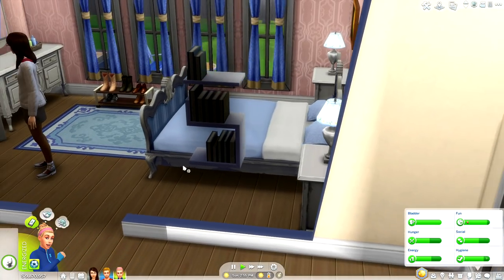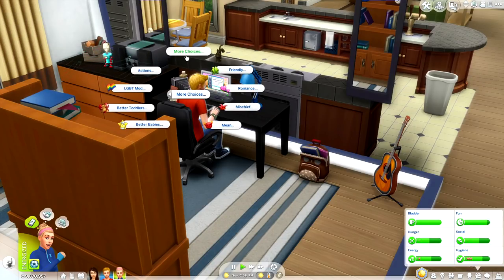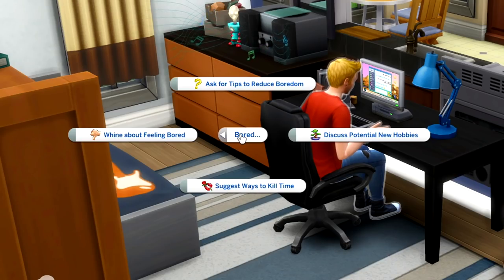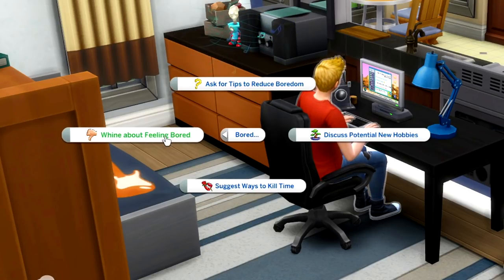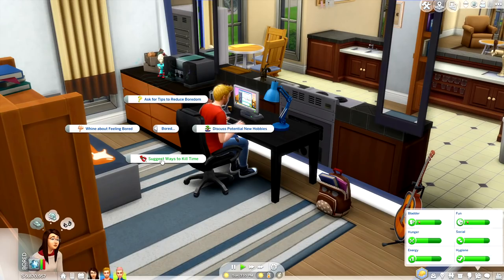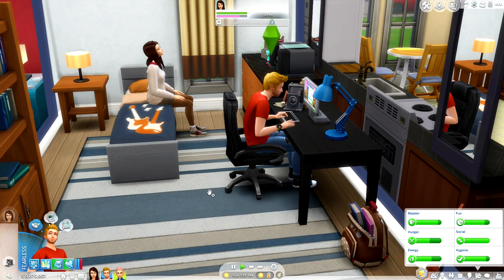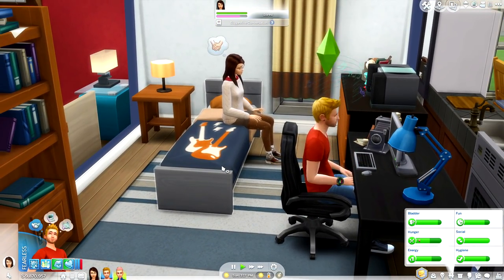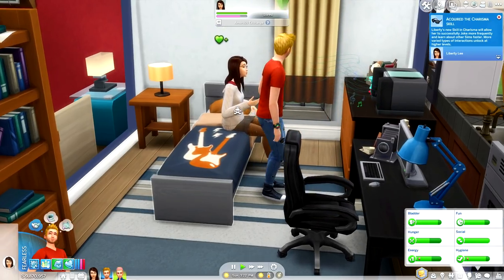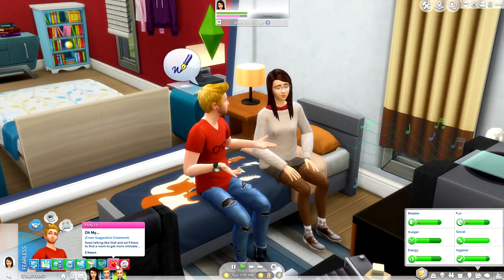Liberty has gotten a little bored with painting, so she's going to come over to Travis and encourage him to do something more fun. Underneath the bored pie menu, we can ask for tips to reduce boredom, whine about feeling bored, discuss potential new hobbies, and because the relationship is high enough, suggest ways to kill time. I love that there are so many different ways to express emotions — if you're bored it doesn't have to be strictly platonic; you can encourage some hanky panky. Travis got a moodlet saying 'Oh My' from a suggestive comment: 'Keep talking like that and we'll have to find a room.'